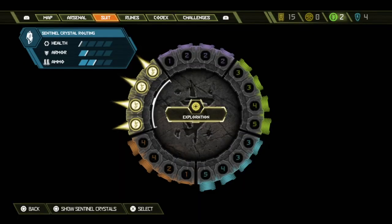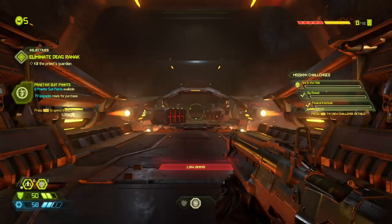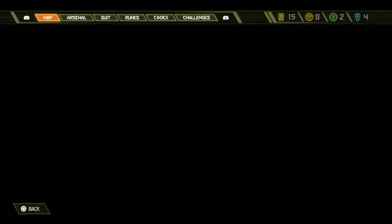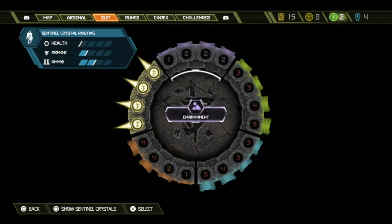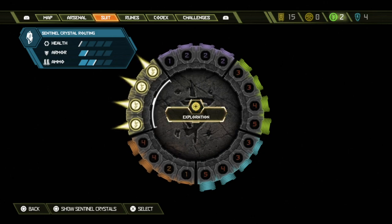What is up guys, Matt from Schoolbusters, and today we're on Doom Eternal. This is a trophy guide — this one is my favorite — and what you have to do is complete one category in the Praetor Suit perks. So as you can see, you go to your map, you go to Arsenal Suit, and you want to go to your suit. This is where you spend your Praetor tokens.